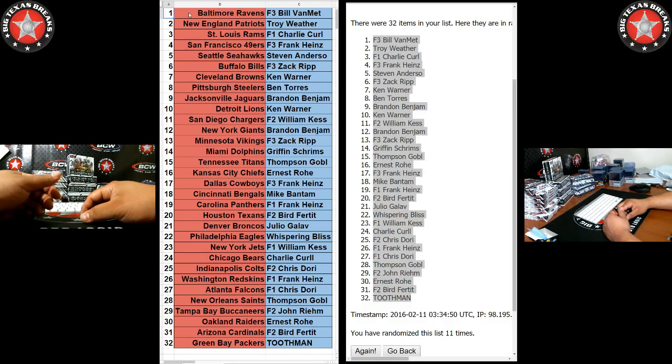Griffin with the Dolphins. Titans — Thompson. Chiefs — Earn. Cowboys — Frank. Mike B with the Bengals. Frank with the Panthers. Texans — Bird.